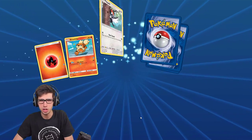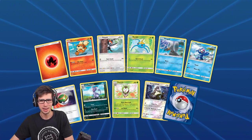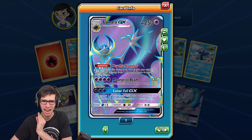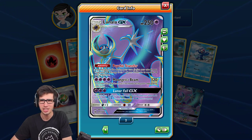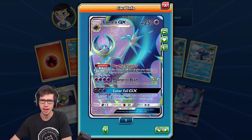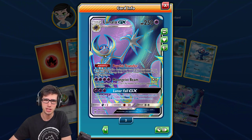This is the final boost pack. We've got a reverse holo rare and out of this last pack — not bad at all — the Lunala GX full art! It's got 250 HP with the ability Psychic Transfer, Moongeist Beam, and Lunar Fall GX. Psychic Transfer is the ability that really makes this card good and playable.